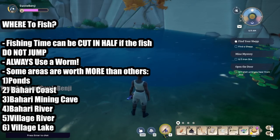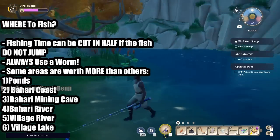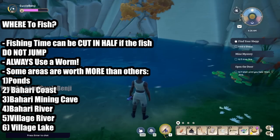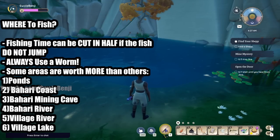Some areas the fish are simply worth more than others. Ponds on both maps - the Kilma Village and the Bahari area - give the most expensive fish, anywhere from 200 to 300 gold more depending on their rarity and what type of worm you use. Then it goes Bahari Coast, Bahari Mining Cave, the Bahari River, the Village River, and finally the worst place in the game to fish is the village lake right outside the village area. But you still need to fish at all these places to collect all the fish, do quests, and get more renown, so don't think you're only ever going to be fishing in ponds.